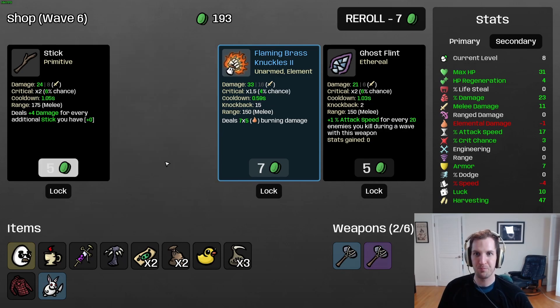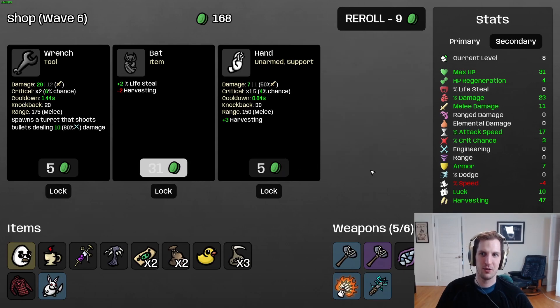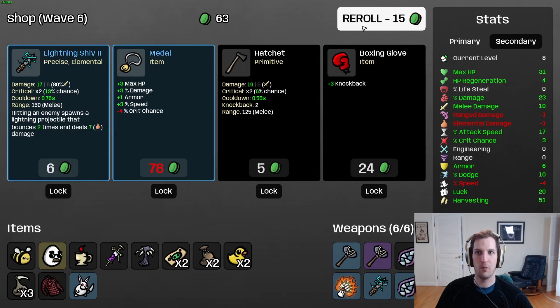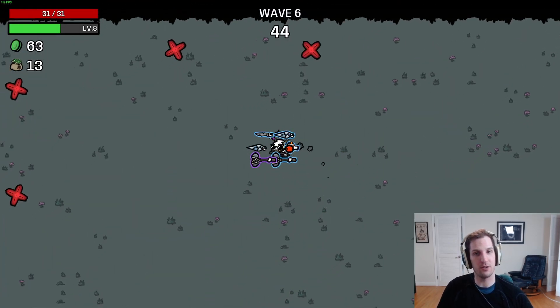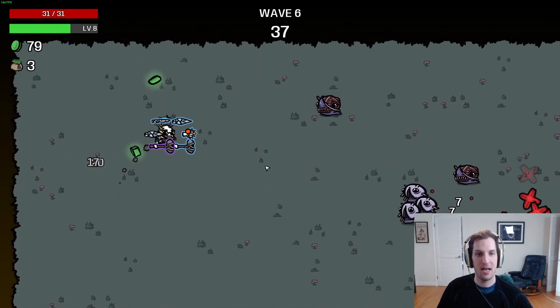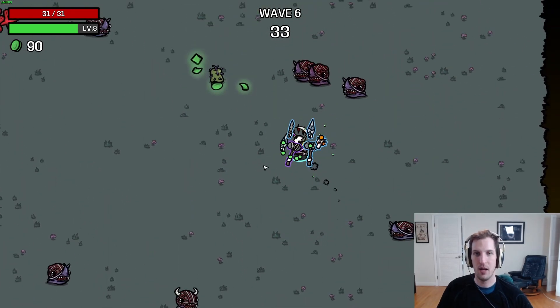I'm not going to pass up an epic armor - we go ahead and take the hammer we held last wave. Rolling into wave six we'll get a full slew of weapons. There is something we're going to do here that I think will really help moving forward: we want to be sure to lock a weapon we like before heading into the wave. If we lock a weapon, we're guaranteed to see it at the start of the next shop - it's a really good way to mitigate the RNG.